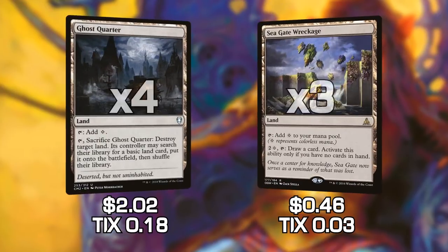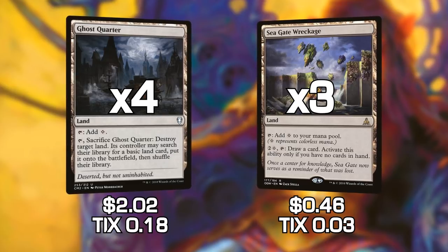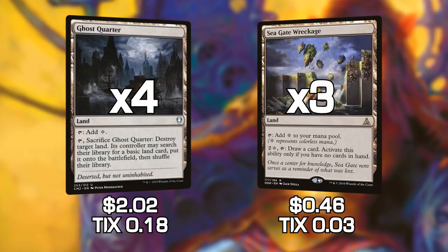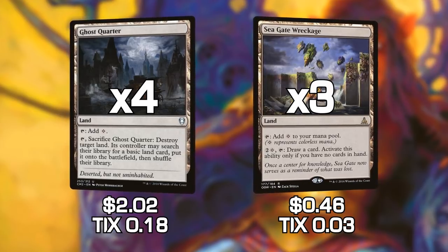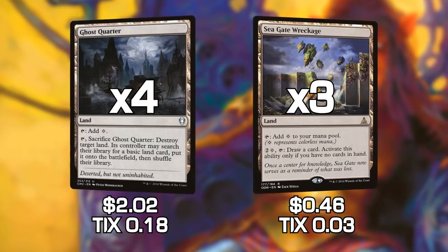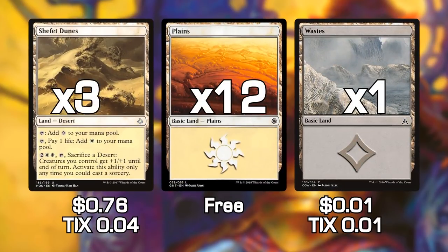The next two cards are lands: Ghost Quarter and Sea Gate Wreckage. Ghost Quarter blows up a land. Sea Gate Wreckage is a little different — it provides colorless mana, which we need for Eldrazi Displacer, and we can also use it to draw cards. If we run out of cards in hand, we can draw more, which is a really good advantage, especially because we can do this on our opponent's turn. The last three cards are also lands: Shefet Dunes, Plains, and Wastes. Dunes lets creatures we control get +1/+1 until end of turn and also produces colorless mana to activate Eldrazi Displacer.